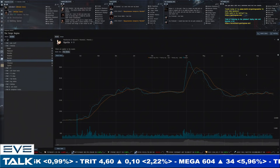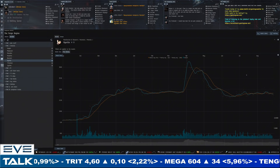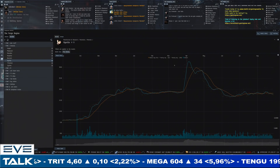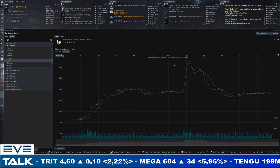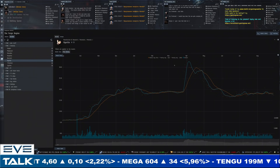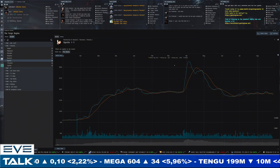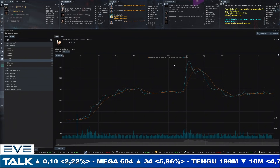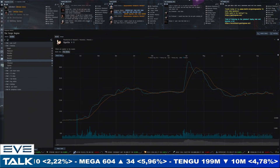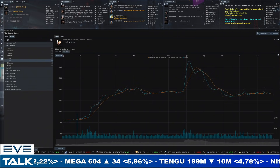For real disruption and potentially high prices, you need either CCP intervention like in April, or capital and super capital losses — they represent so many minerals that big losses can move the market. But in general, our sub-capital economy is easily supplied by what's mined, giving us a very stable market with periods a little above and below average.